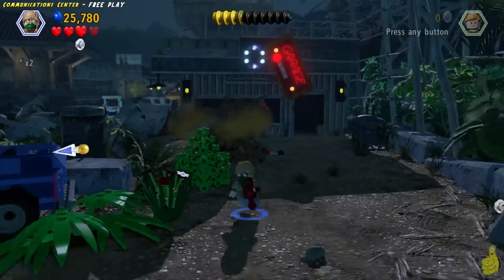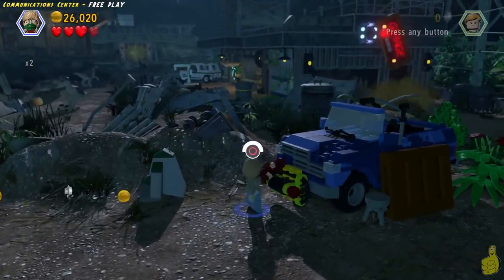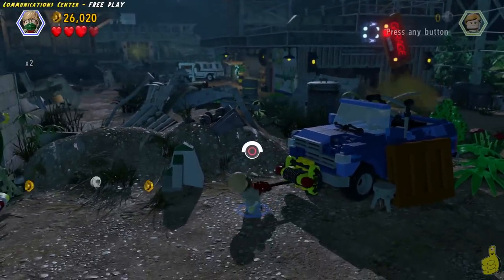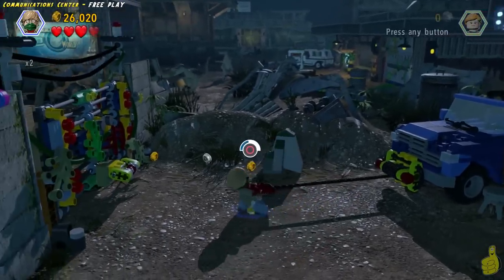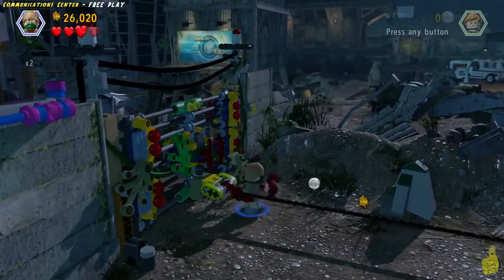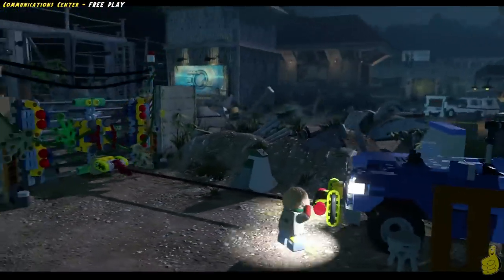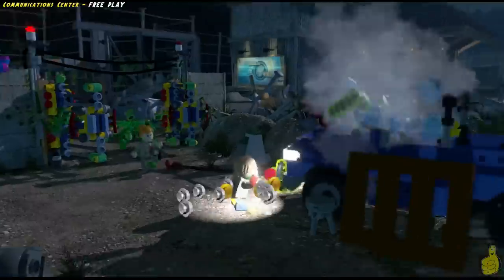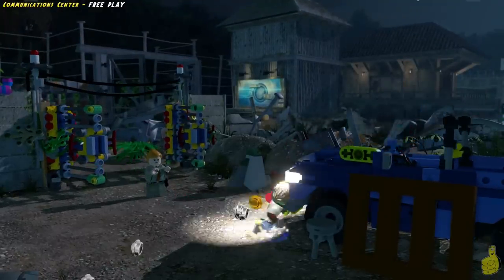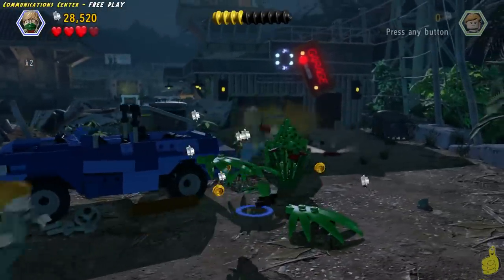We'll go ahead and choose our favorite dung diver and dive into that dino pile. This is kind of a funny moment — I grab the hook and put it on, pull it, and then I still have a hook. I don't know what that's all about, but it's kind of funny. It actually flashed and it respawned — even though I used it, it's right there, flashing down the path. So we went ahead and got that open.